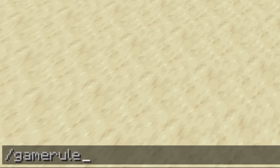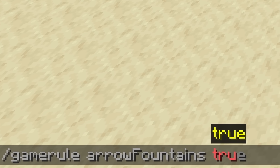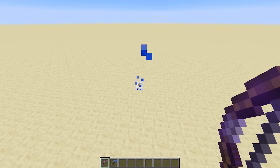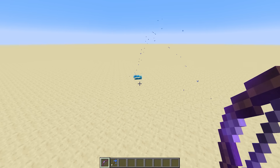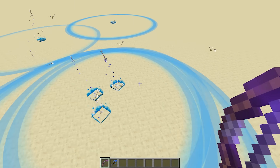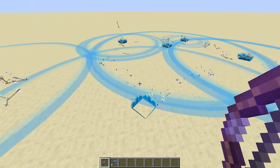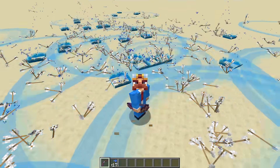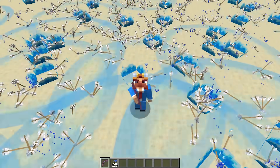I ran into some bugs while coding this, and so I turned it into a game rule because I thought it was very cool. If we shoot an arrow, you'll see that arrow bounces, and that creates more arrows that start bouncing, and with that we are basically simulating rain. It's like a little rain droplet. I don't think I've ever seen an effect like this in Minecraft, so I did it first. Subscribe.